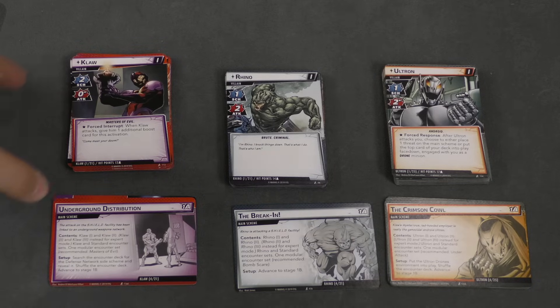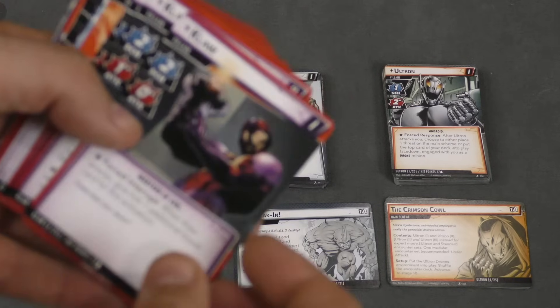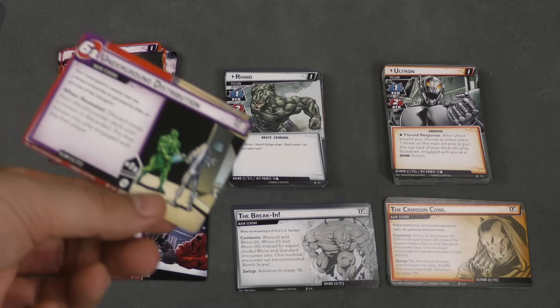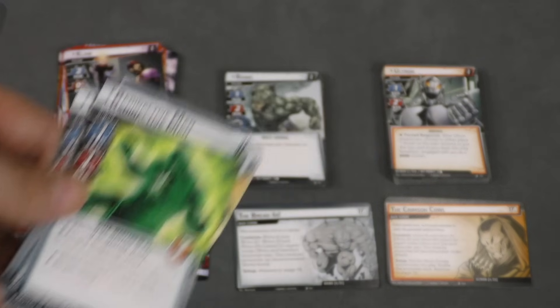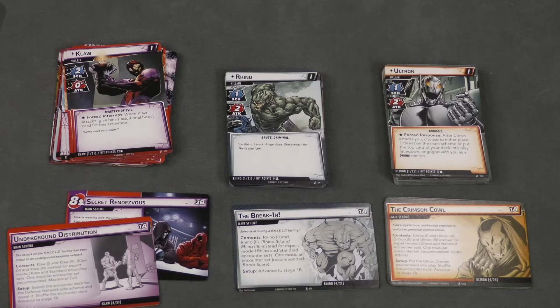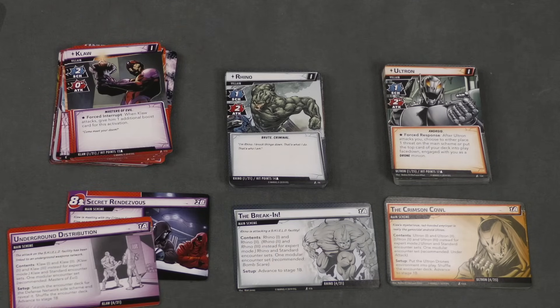In the core box you have three different villains: Rhino, Claw, or Ultron. Each comes with their own deck of cards. You can play the normal version starting at stage one and it gets harder at stage two, or start at stage two and go to stage three. You also mix in a scenario — like Masters of Evil or a Bomb Scare — and there are standard villain cards in every deck, plus expert villain cards to make it harder.